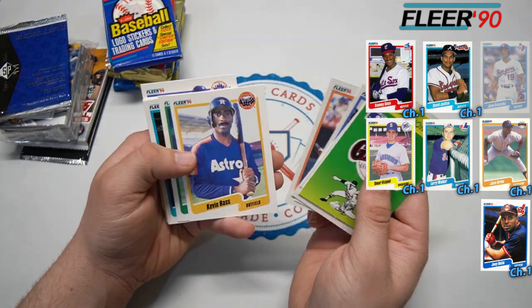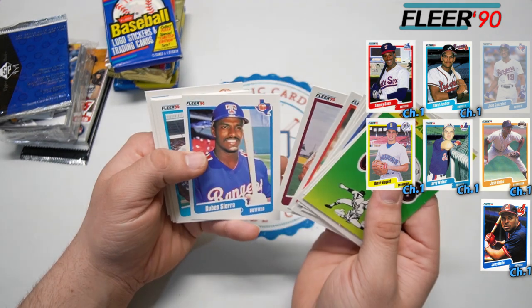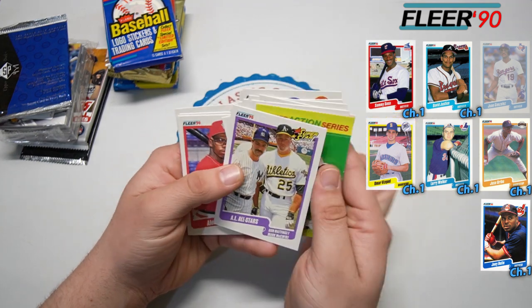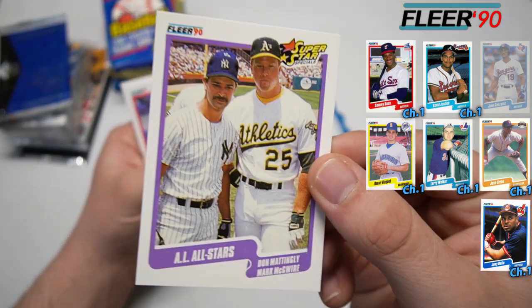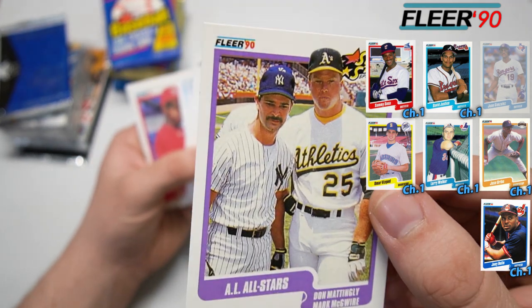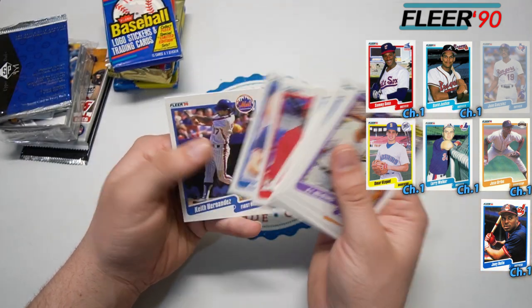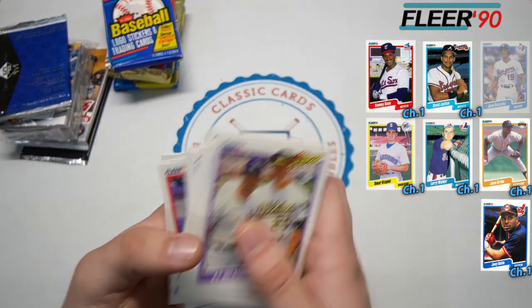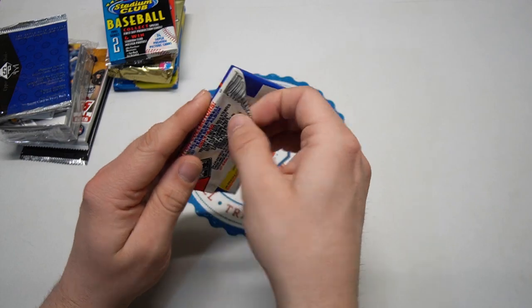Hopefully we'll find at least one of the big cards we'd be looking for. There's Lonnie Smith, and we got a Don Mattingly, Mark McGwire superstar card, and AL All-Stars. Looking at the wrong camera there, but it's okay.